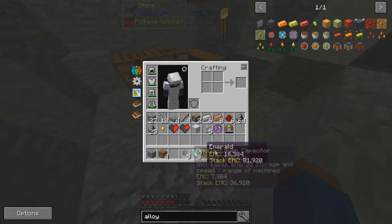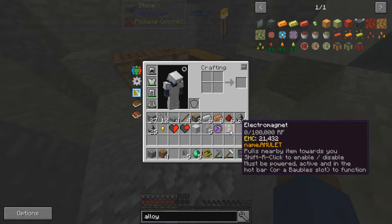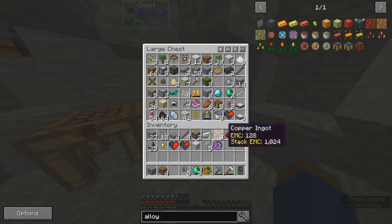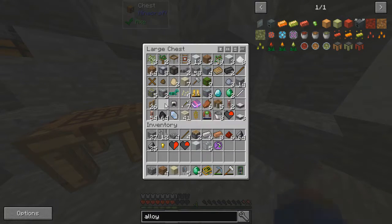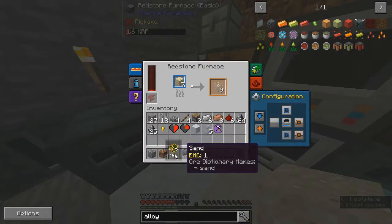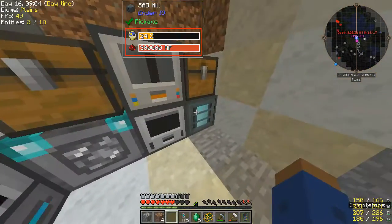Electromagnet — right-shift right-click to enable or disable; must be powered, active, and in hotbar or bobble slot. Okay, that's kind of cool. Oh, I could use more sand. I don't have enough energy coming through right now to keep up with everything.